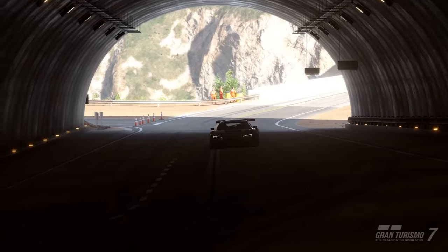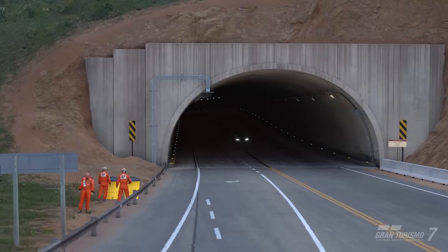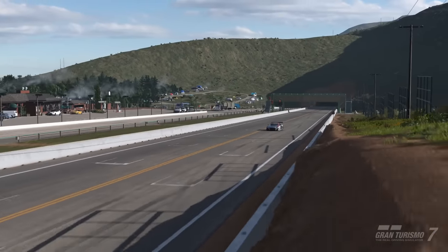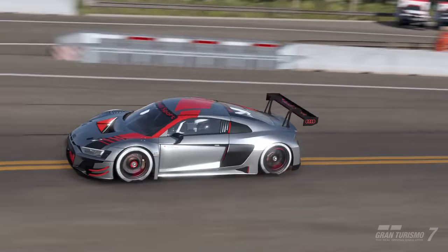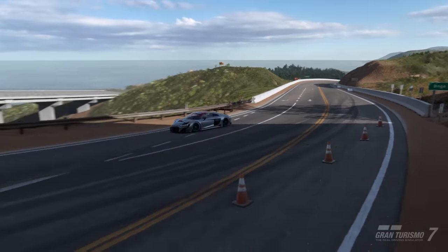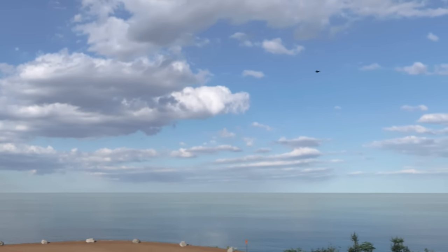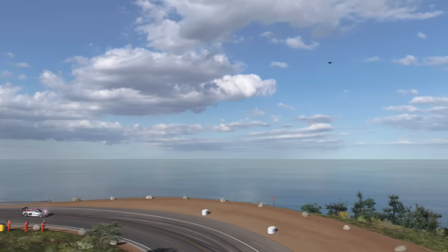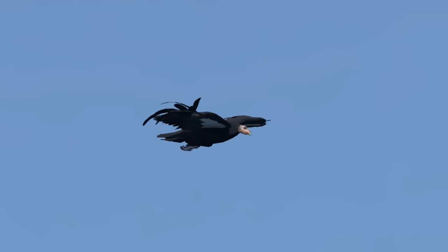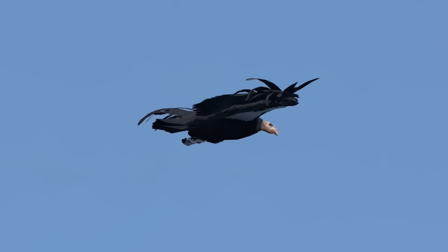Grand Valley finally reappeared on Gran Turismo 7 after being absent from GT Sport. The layout is pretty much the same, but it's now set in the Big Sur region of California — and with that change comes the wildlife. At a couple of points around Grand Valley you can see birds of prey; I believe they're California condors. Big Sur is a favoured roosting place for the California condor, which is actually quite a rare and endangered species, so look out for them next time you're lapping Grand Valley.